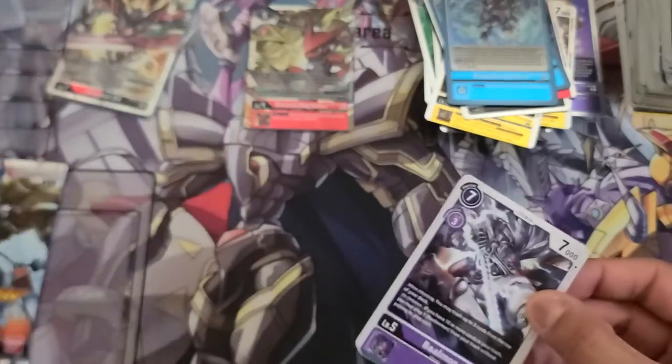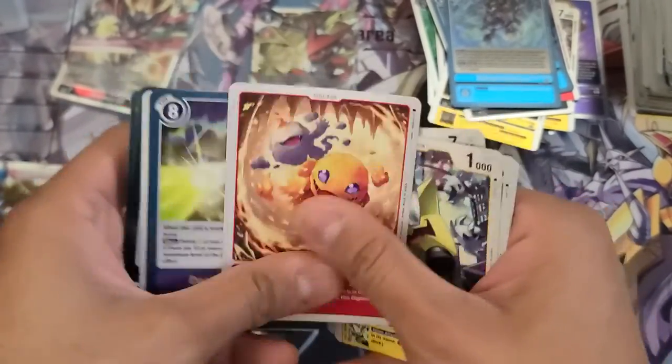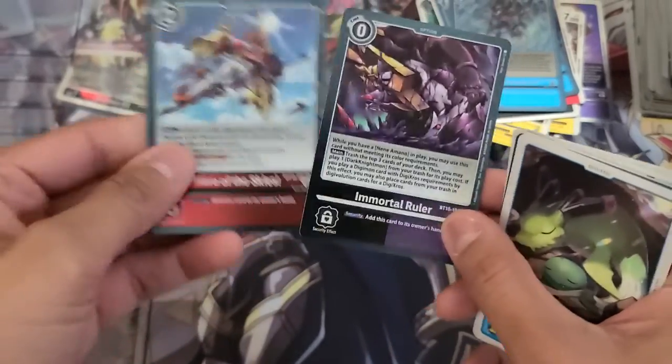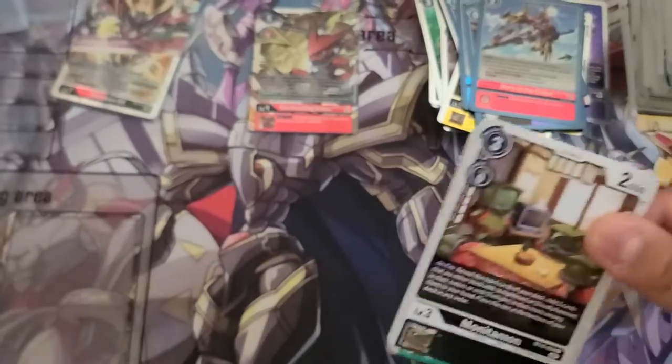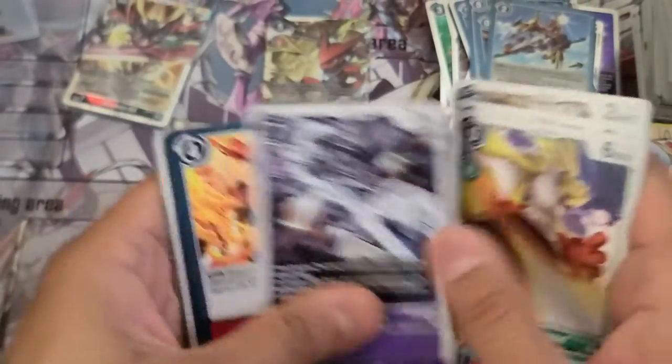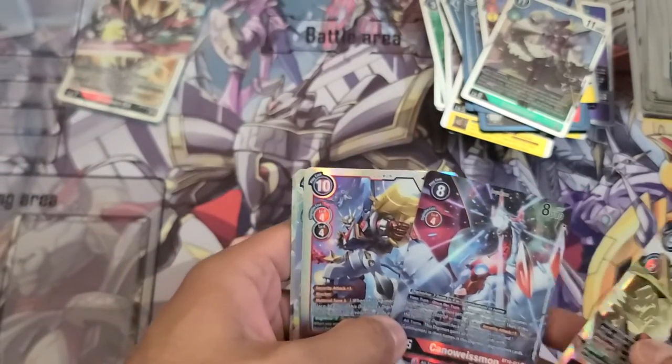Two more on the left. Immortal Ruler and Hero of Disguise. One more on the left hand side. Shoutmon X4 and Lotusmon. From the left-hand side I got the secret, an alternate art, and three super rares.